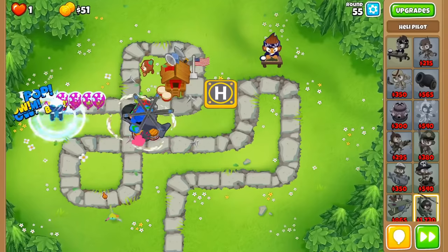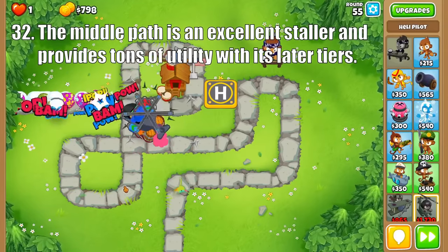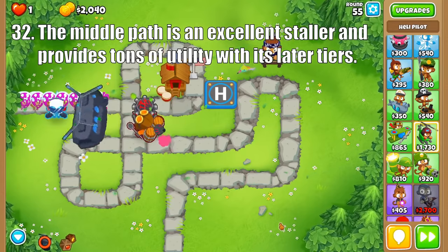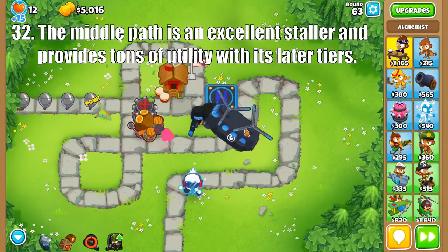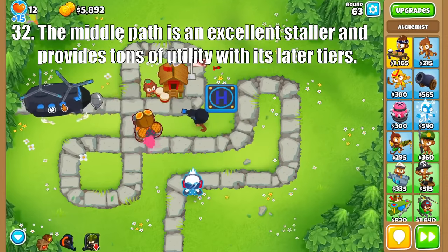For the middle path, Downdraft's strength is its stalling ability, as it is the most reliable blowback option in the game. Then the Support Chinook allows you to move your towers around the map, which is especially useful in boss events as you want to move that Superbrittle around. And Special Poperations gains a very versatile marine and the Door Gunner ability, which can turn most towers into global monkeys.